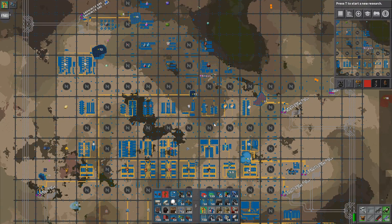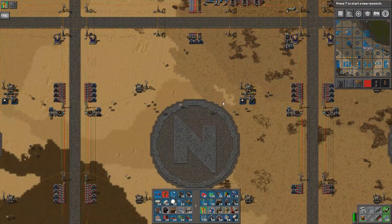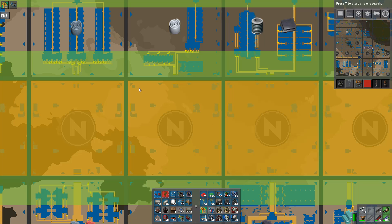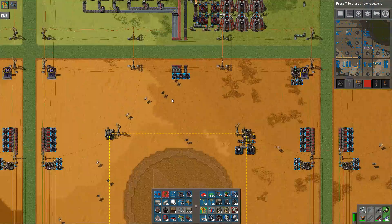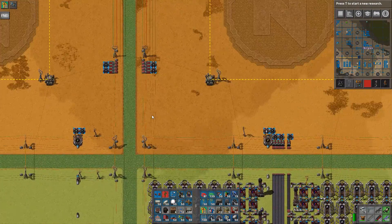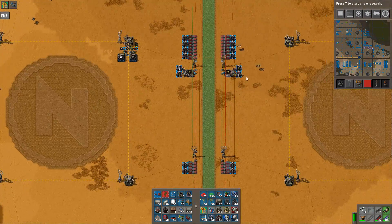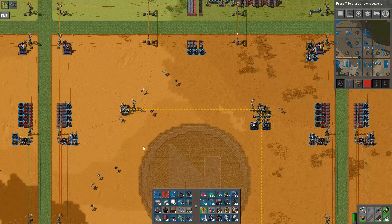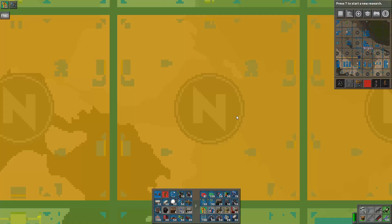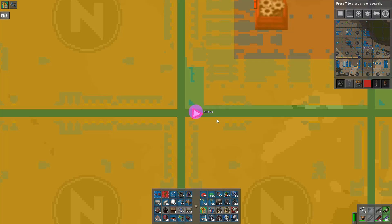Basically the base is now fully converted into these mechanics of having each robo port - each city block - covered entirely with a logistics area. Logistics bots cannot cross the sacred path and they stay within here. There are requesters and providers, which will generate massive buffers around the base.